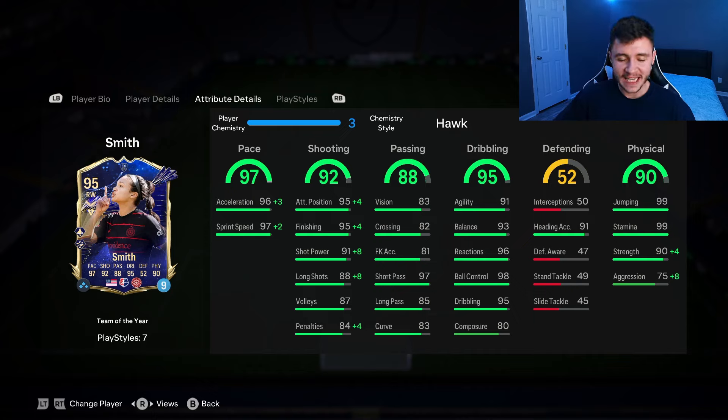If we go ahead and look at her in-game stats in a bit more detail: 97 pace, 92 shooting, 95 dribbling, and 90 physical — a lot of really solid stats right there. She has 96 acceleration and 97 sprint speed. You can expect her to be very clinical in-game with her 95 attacking positioning, 95 finishing, and 91 shot power. And passing is another solid stat right there.